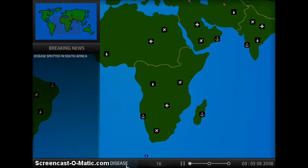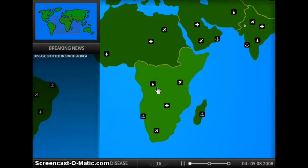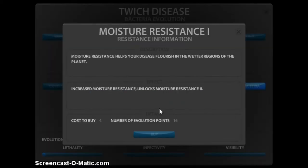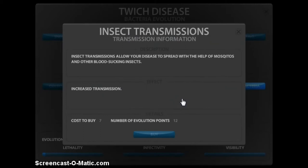Let's start upgrading our disease. You kind of want to work out where it is — that's South Africa, so it's kind of warm and humid. We want to build up a resistance to moisture, which means it'll thrive in moist places. I have 12 points, so let's add a transmission. I think we want to transmit it through insects.